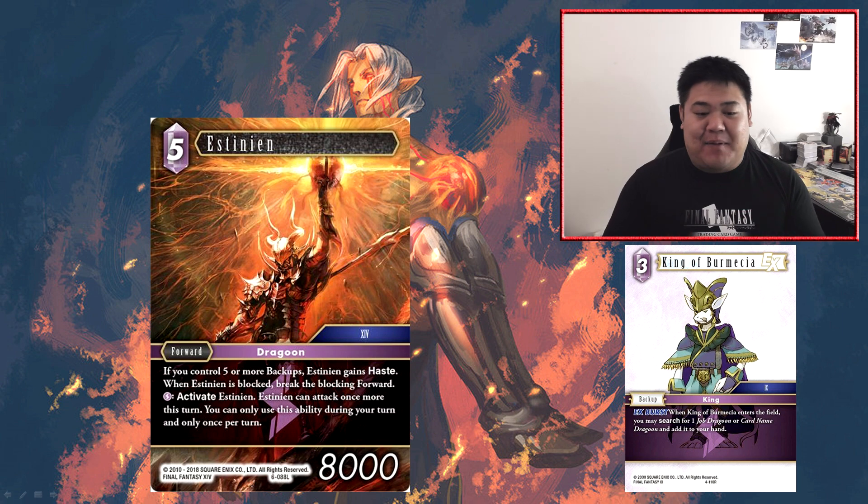Unless they have a forward with an ability that prevents being broken by abilities — such as the new Heroic Yshtola or legendary Vincent — Estinian is going to be killing anything he fights. He's also job dragoon, which leads to some support in the form of Kane, which buffs dragoons, standard units that can get buffs for the number of dragoons you have, and a backup called King of Bermetia that lets you search for job dragoons. Estinian fits very well with the existing lightning synergies of ramping to five backups.